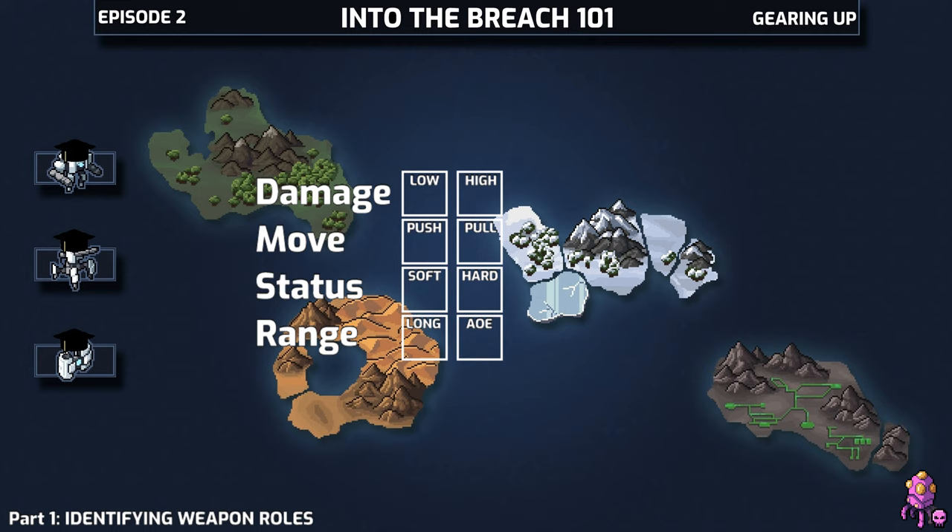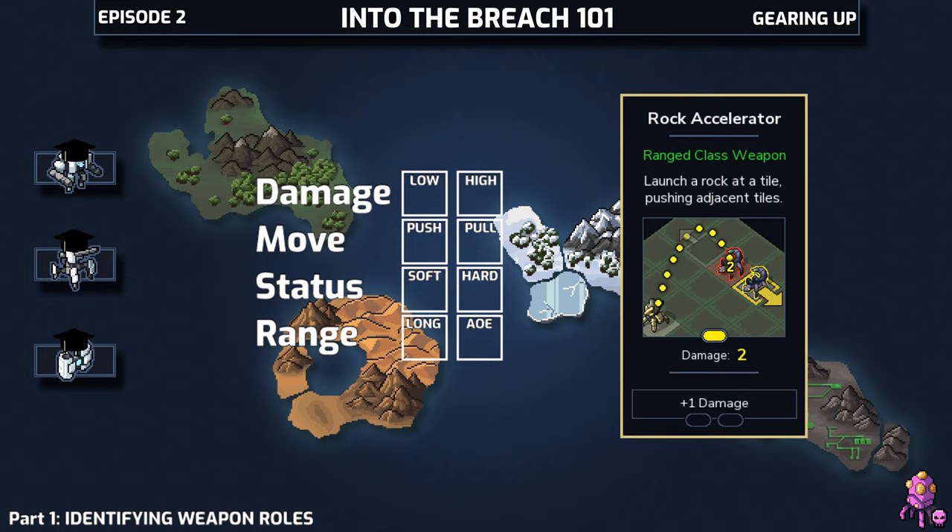First, the Rock Accelerator on the Blitzkrieg Boulder Mech. It starts out as high damage and can receive an upgrade, so we'll check off both low and high damage for it.